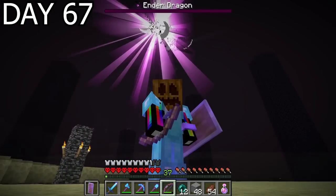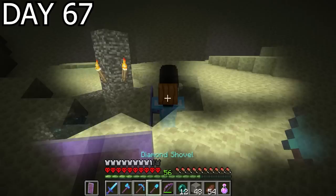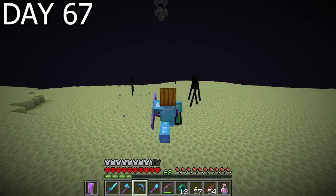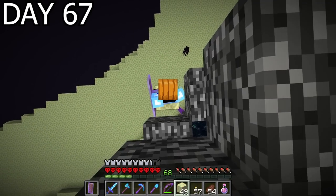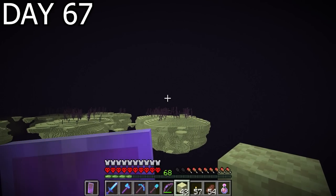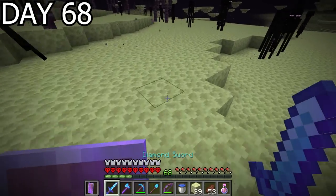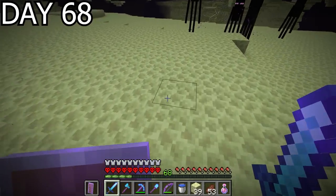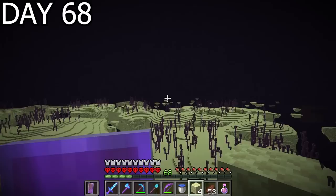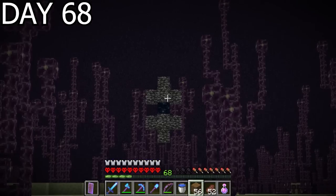Then it was just a case of firing arrow after arrow at the dragon — most of my arrows missed, the wind kept blowing them off course, but with Infinity on my bow it didn't matter. It was only a matter of time until the dragon's health hit zero. That is the dragon conquered, and a boatload of XP I would have liked when I was enchanting my tools. Using the torch method I was able to obtain the dragon's head. Because I'd killed the dragon an end gateway portal spawned on the outer edge of the island — I went through and looked for an end city but couldn't see one. The entire day was spent searching, going far enough out that I found a second and then third gateway portal, and I was starting to irrationally think my world had spawned without end cities.